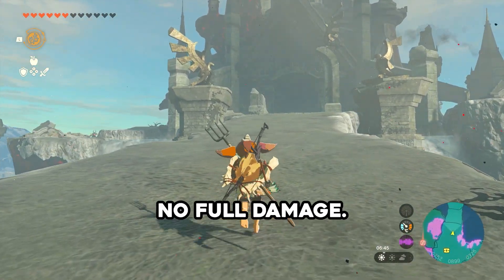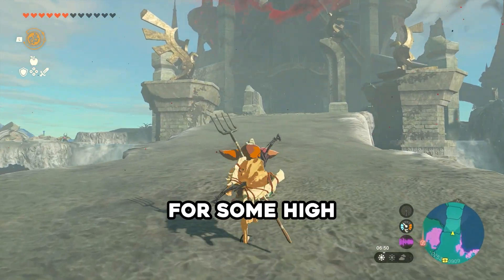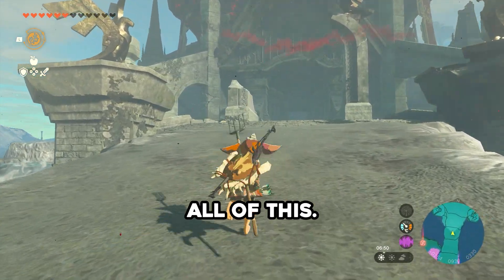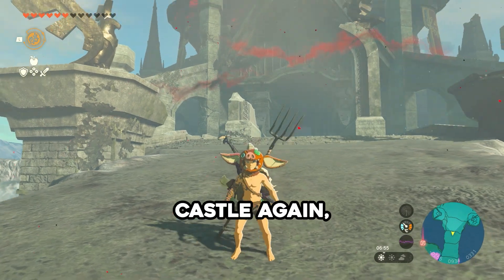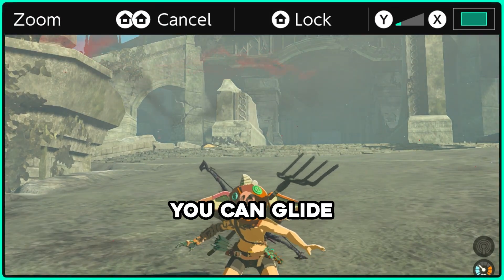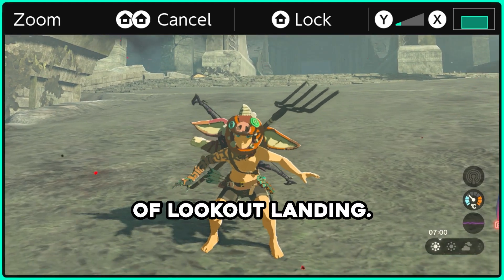And if you do everything correctly, you would have taken no fall damage. With this, you can scavenge around for some high-tier loot, which will always be helpful later in the playthrough. After you've done all of this, if you ever want to visit the castle again, you can repeat this strategy. Or if you have enough stamina, you can glide from the sky view tower of Lookout Landing.